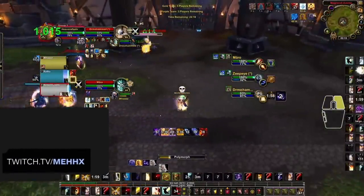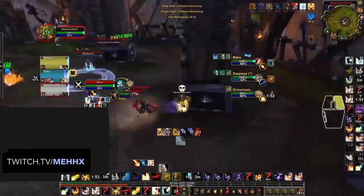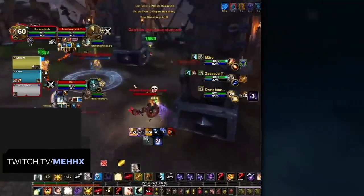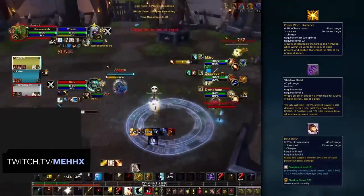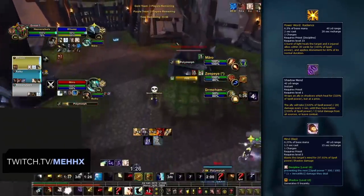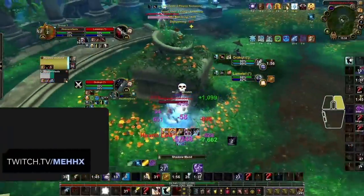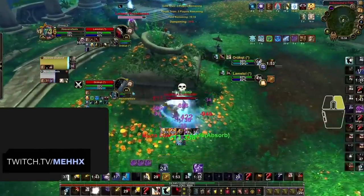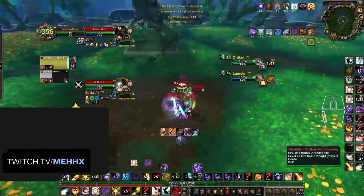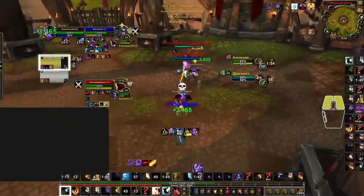Atonement acts as a nice blanket of healing for your party, but there are many times when it won't be enough to heal through incoming damage. In those times, you need to increase your healing throughput using Power Word: Radiance, Shadow Mend, and Mind Blast. Always remember these abilities are merely a throughput increase — prioritize and keep to your sustained healing rotation and use these to recover. Shadow Mend is your primary way of dealing with high amounts of damage. In terms of mana efficiency it's not great, but it won't drain you instantly. So if your target's health is dropping and Penance and Atonement aren't cutting it, throw out some Shadow Mends.